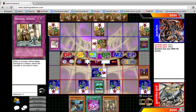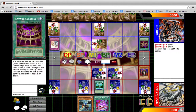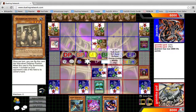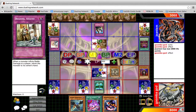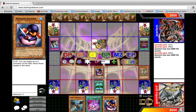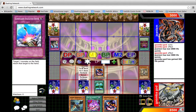Pass again. Flip Summon Effect — Solemn Judgment. Okay, this is really weird. I don't see a lot of people doing that kind of stuff. Flip Summon Penguin Soldier — to the hand. And then I gain 500.